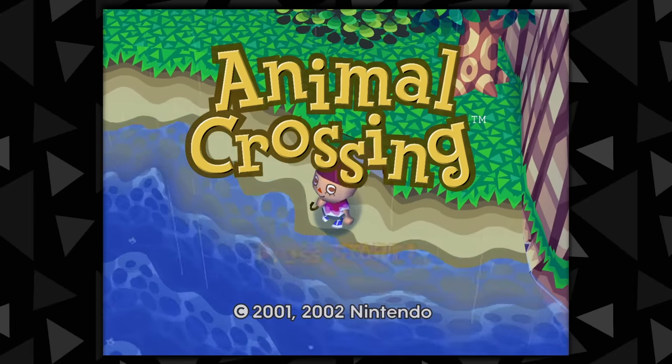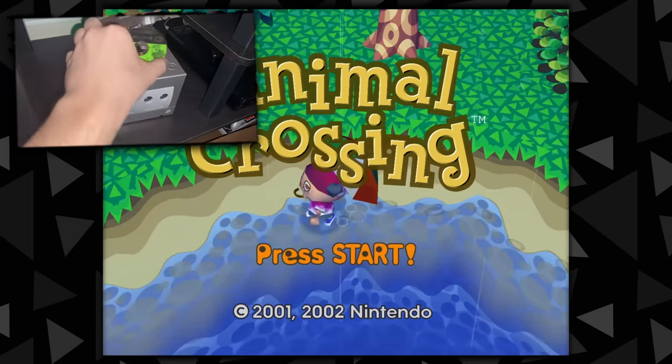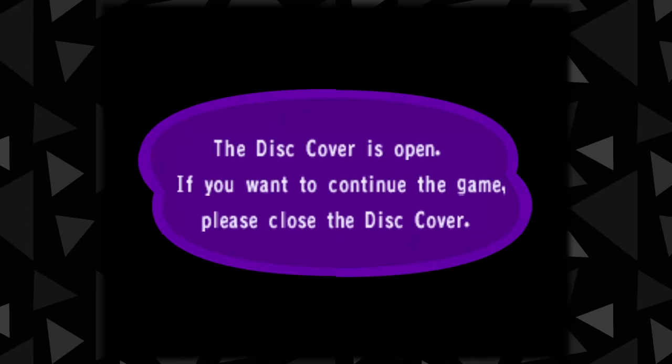You'll normally never hear the full theme in-game, but you actually can if you use the same disc ejection trick we just talked about. By ejecting the disc at just the right moment when the first demo scene plays, the game brings up a warning message which prevents the music from fading out. With this message active, you can listen to the entire extended title theme, which runs about 20 seconds longer than normal.